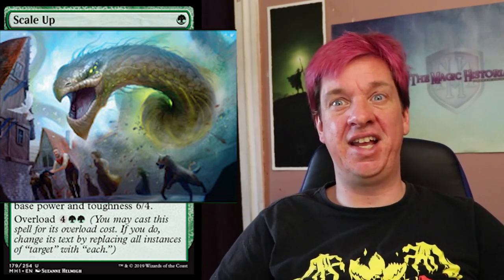Next up, we've got a card that makes someone like me very happy — Scale Up. One green sorcery. Until end of turn, target creature you control becomes a green worm with base power and toughness 6-4. And it's got Overload — the ability from the Ravnica days — where if you pay the overload cost, you change 'target' to 'each.' So if you pay the overload cost, all your creatures turn into 6-4 worms. This is a nod to the old school Crawwurms. I like the flavor of it; you can see a worm smashing through a village, giving the idea of some small creature being converted into a giant worm and ripping through causing mayhem. Love it.